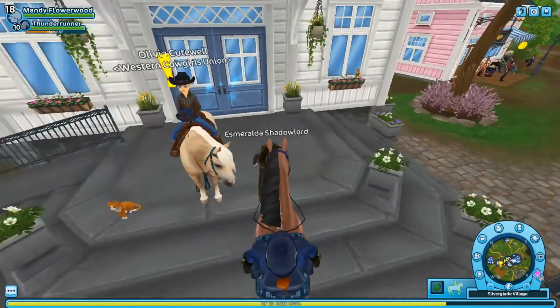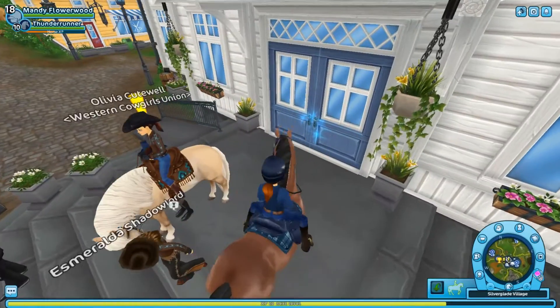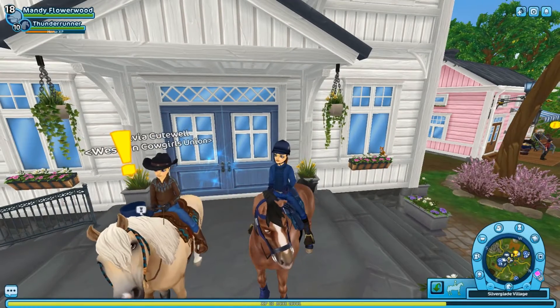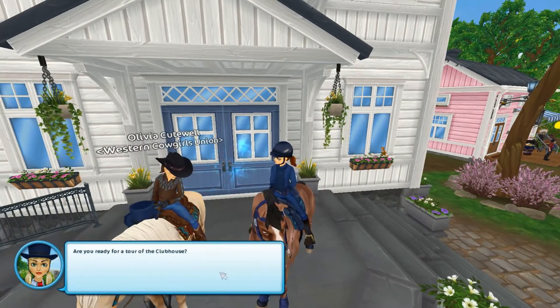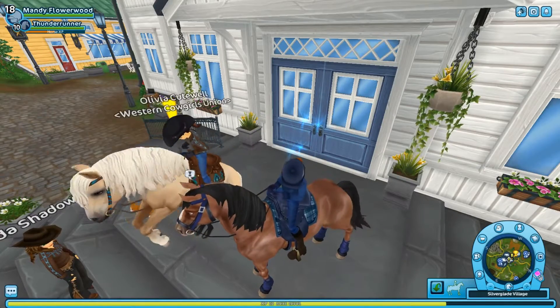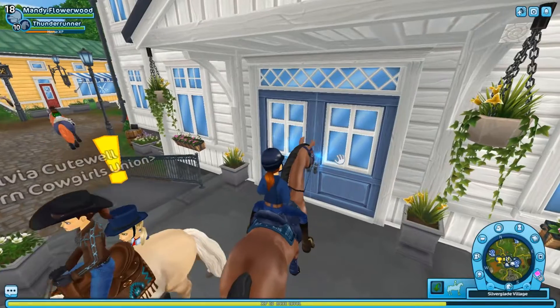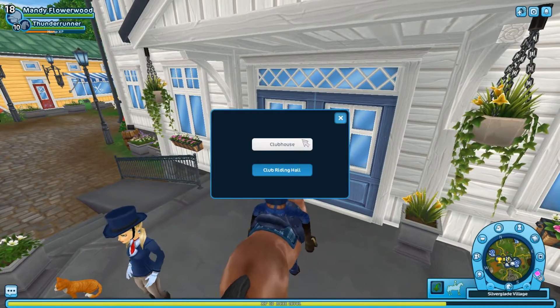We're going to go inside and check out the riding hall. If you haven't done this quest yet, you have to come up to the club master here — she'll give you a tour of the place. But we're just going to tour it ourselves. You can click here and pick if you want to go into the riding hall or into the clubhouse.